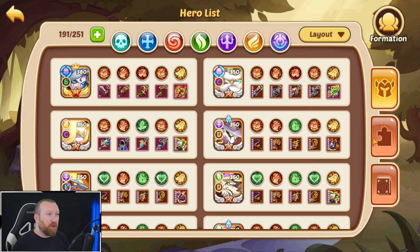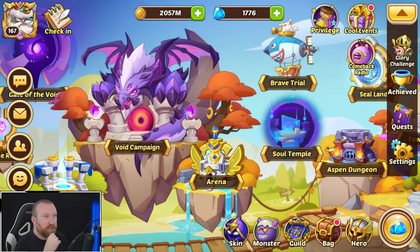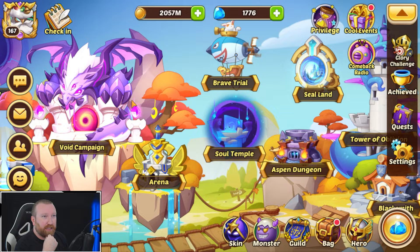Right now we're sitting on three Demon Bells, and we're almost to another one. I feel like Demon Bells are going to be one of the best strategies, since one of the few places we can progress right now is the Aspen Dungeon. I'd love to get out of Void Vortex to fire right now but I'm not sure that's even viable.